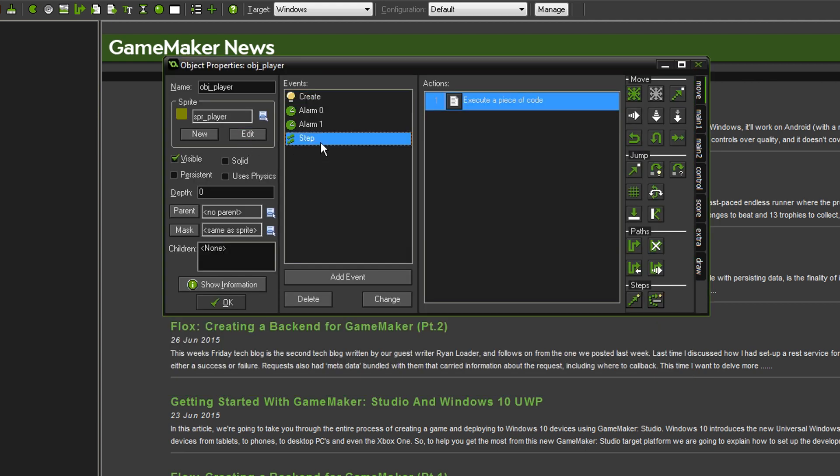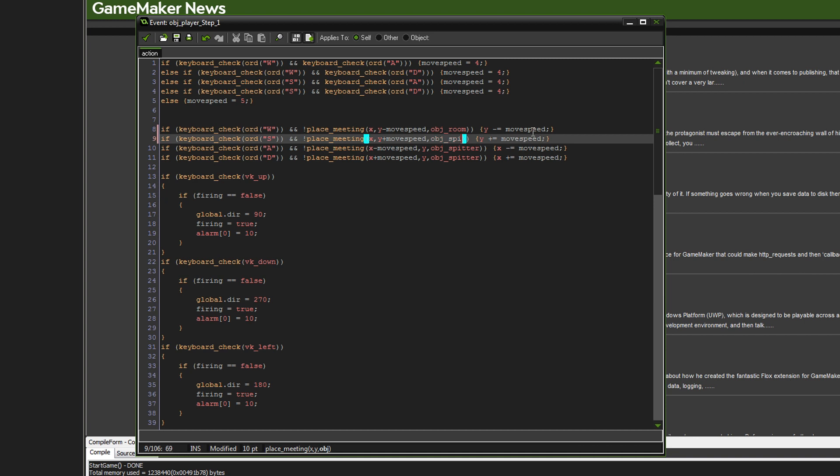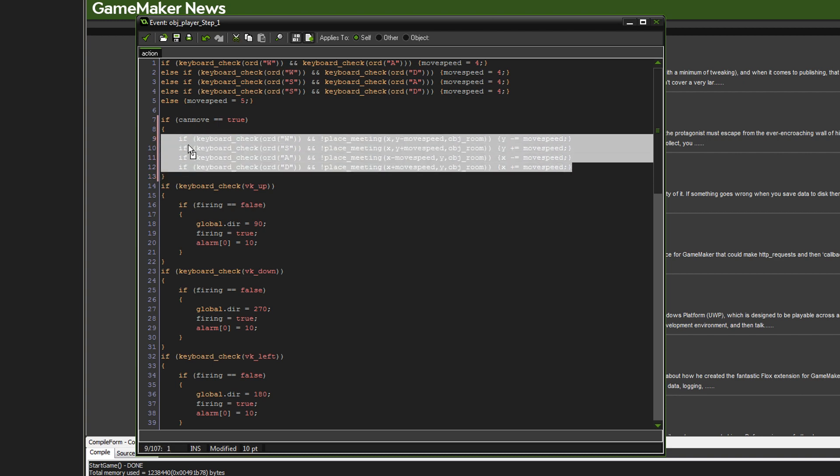The second thing we're going to do is go into the step event, and there are a few changes in here. Firstly, wherever we have 'spitter' we're going to change that to 'room' on all of them, and we're going to add a spitter collision at the bottom. Up here, we're only going to be able to move if we're not being knocked back, so we're going to say `if can_move == true` and wrap all the movement code inside that.